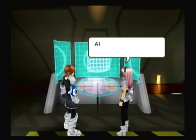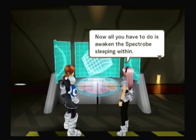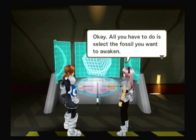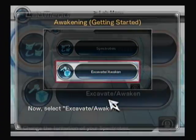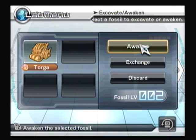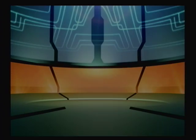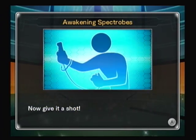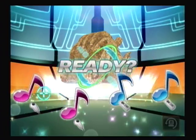Now we get to awaken these guys. This is the only game that's different because there's no voice command in it. The fossils should be nice and clean now. All you have to do is awaken the Spectrum sleeping within — one Spectrum wake-up call, coming right up! All you have to do is select the fossils you want to awaken. Each Spectrum has a melody, and it's going to show you notes.